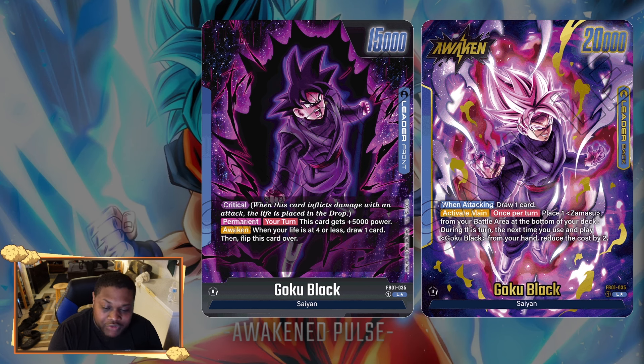The Awaken side has an Activate Main effect: once per turn, return a Zamasu from your battle area to the bottom of your deck, and during that turn the next time you play a Goku Black from your hand, reduce the cost by two. So there's a six-drop Goku Black you want to play for four. If your opponent keeps it on the board for more than one turn, they're probably going to be losing because of how much advantage you gain.